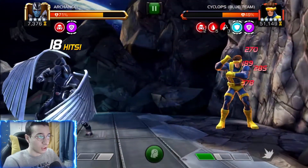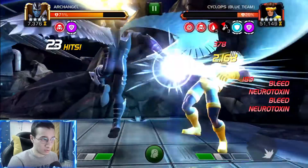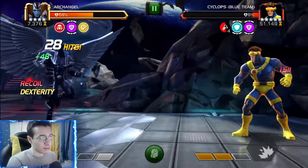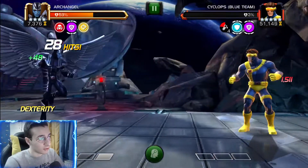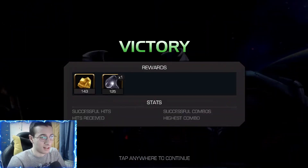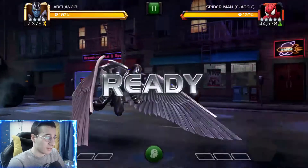If you can't evade his SP1 or SP2, you can use Mordo or Mr. Sinister — both of them can block unblockable specials. With Mr. Sinister you don't have to do anything, and with Mordo you just have to hold block for about 0.5 to 1 second. If you do know how to evade his specials, Archangel is crazy for this guy because he applies bleeds and poisons and you get 400 more damage.